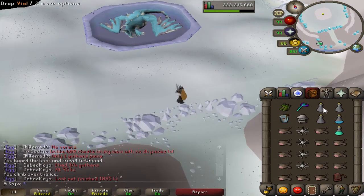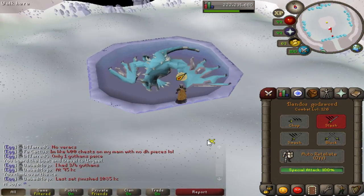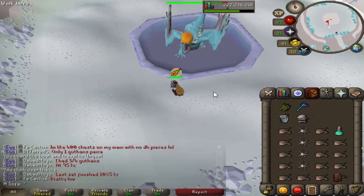You need the first head to get the Ava's Assembler — it's an upgrade to the Ava's Accumulator.